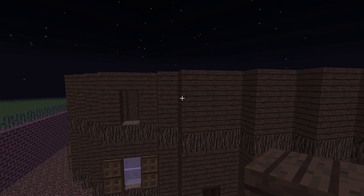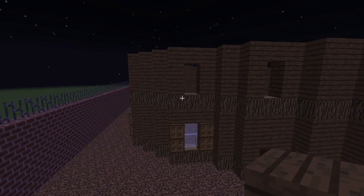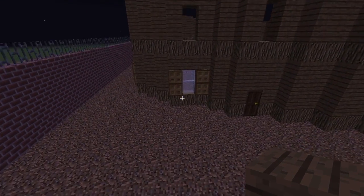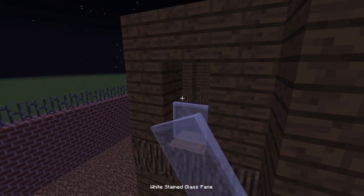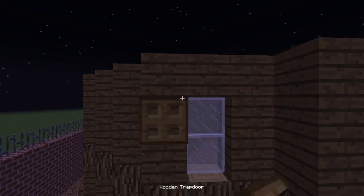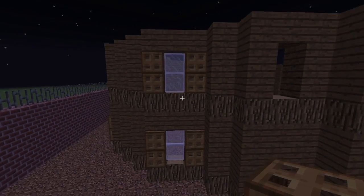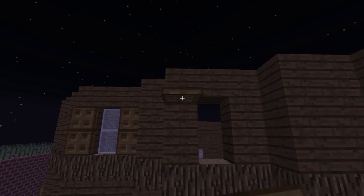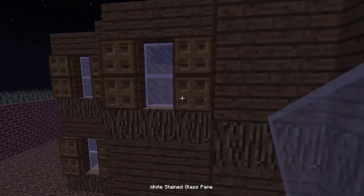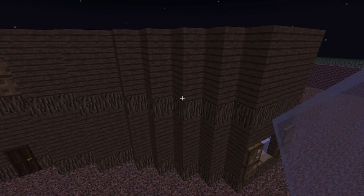Just basically copy the bottom layer onto the top layer and create this sort of effect. Make sure you put one above the doors - both of the doors - and you've got that sorted.